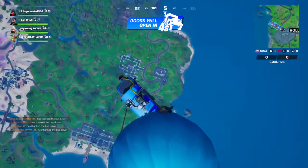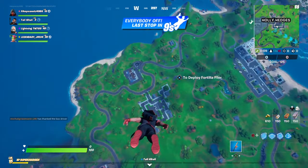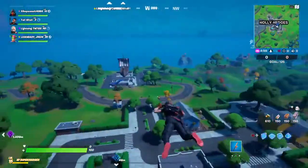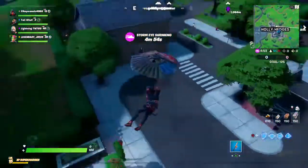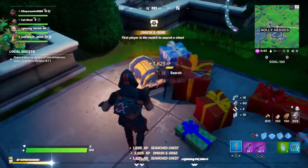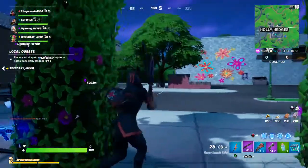I'm just going to do a quick update video. I'm landing Holly Hedges because why not. I got a pretty decent squad. I'm landing here because there's literally like three chests — I'm taking all of them. Pistol right off the bat, purple AR, and the scout rifle. Pretty decent loadout so far.